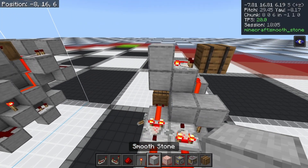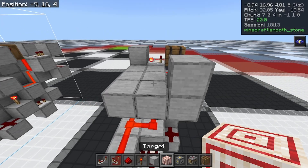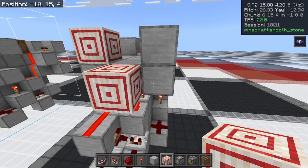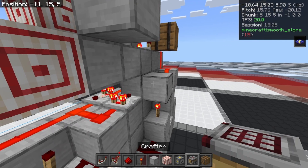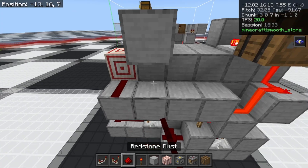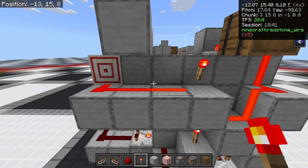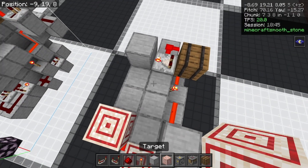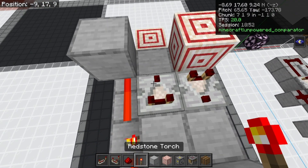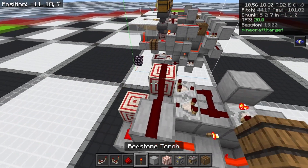Build a little strip of blocks coming out — a 2-wide strip with a piece on the end. Place a target block here and here, break the temporary block, come down to the side of the build and place 3 more solid blocks leading up to that target block. Place dust all the way back and a torch right there. Coming back up top, place a comparator reading from that target block and another comparator facing the other way. Put dust everywhere up here except for this block, and we're done and dusted here.